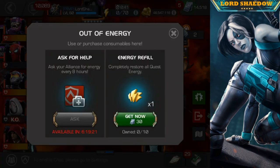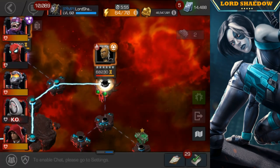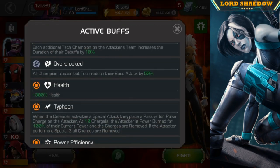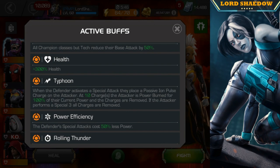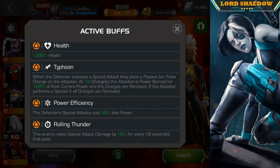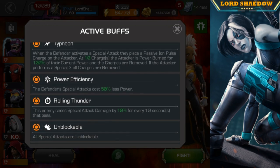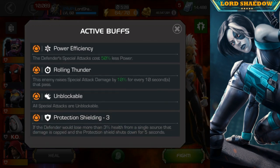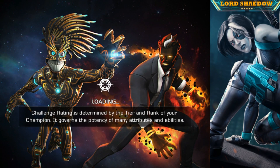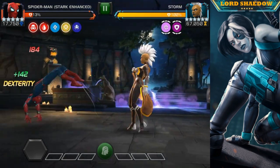Now we are already at the boss, and it is my girl Storm. You've got this Typhoon — you've got a passive pulse, and at ten you're going to be power burned, but if you fire off a Special 3 they're all removed. Rolling Thunder — none of these things are a big deal. Unblockable, we don't really care — we can evade them all. And you see that she has protection. Honestly, this is one of the easiest fights. Don't look at the nodes and get nervous — I want you to just watch how the fights go with her.